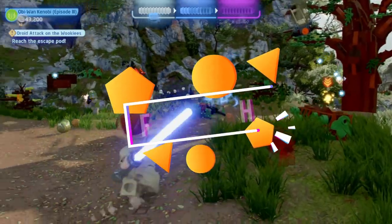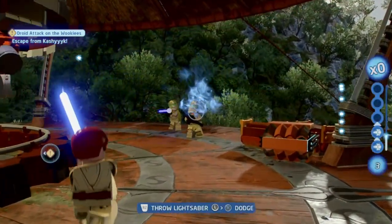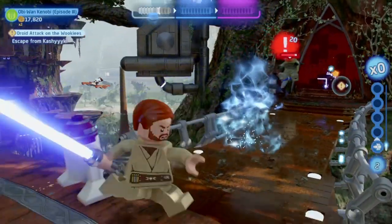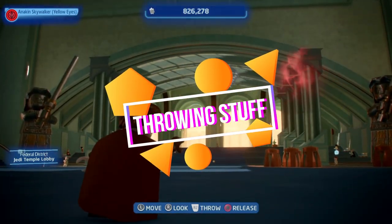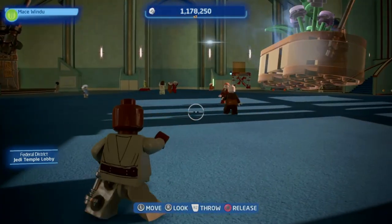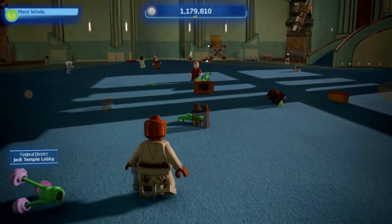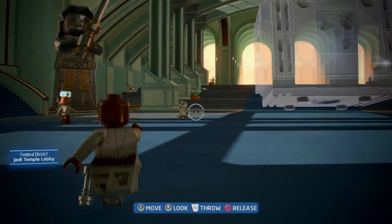Another really cool feature is the force push ability. It is pretty simple to use — whenever something is highlighted in blue, you can press the force button (on PlayStation it's the circle button). So when you see the blue indicator above the heads of your enemies, you can just press the force button and your enemies will fly away. You can also hold people in the air and throw them at something else, for instance other people, and then they will also be destroyed, or you can finish them off with another attack.